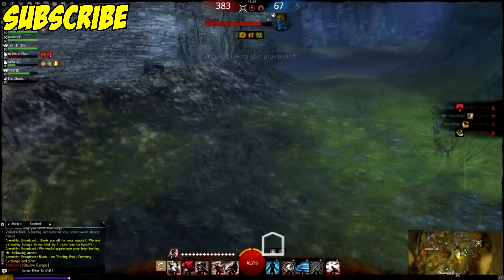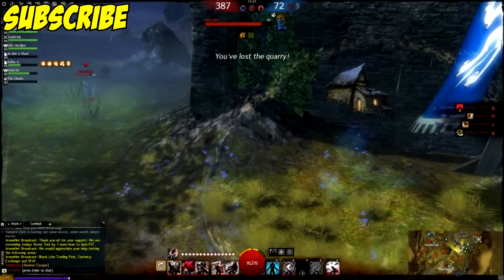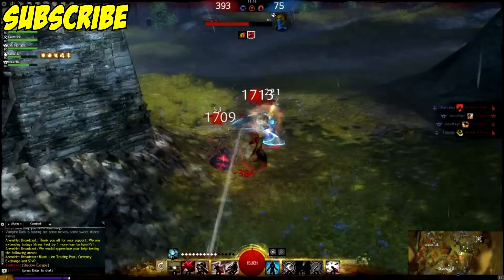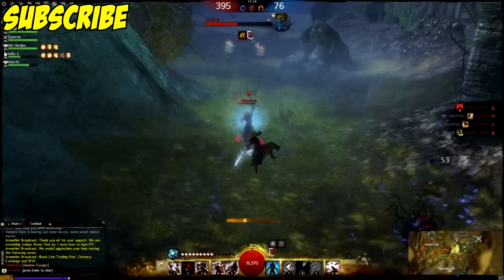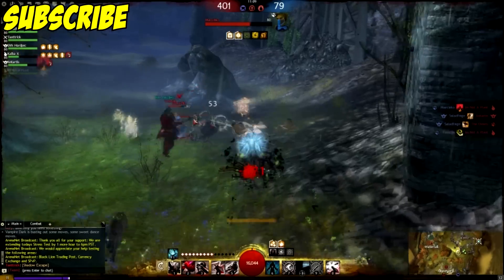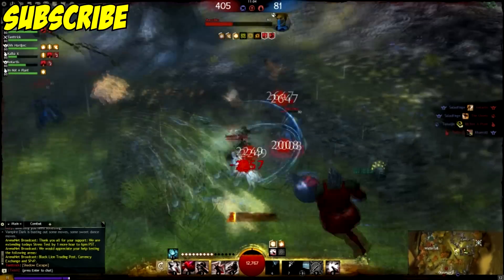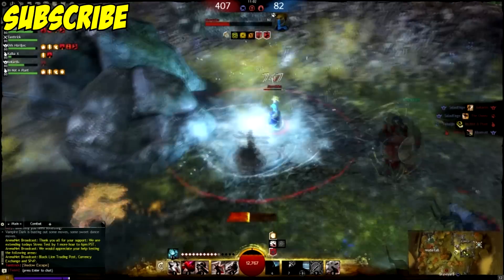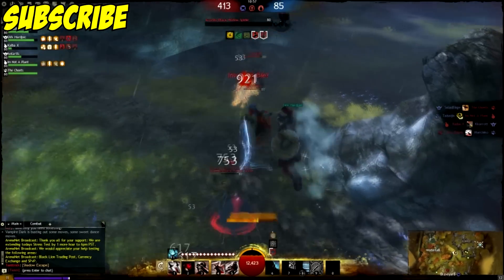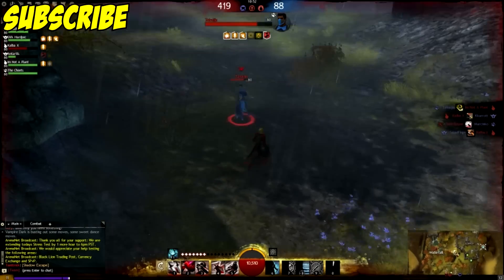This next clip starts as a 1v1 and turns into a 2v2. I see this guy, use shadow refuge so he doesn't see me, shadow step in, open with the one and a death blossom, throw four for a slowdown, and start Heartseeking him. As soon as I see his teammate come in, I roll back, then my teammate joins the fight. We stay on this one Ranger, I use my elite, and a lot of damage comes in — he's going down fast.